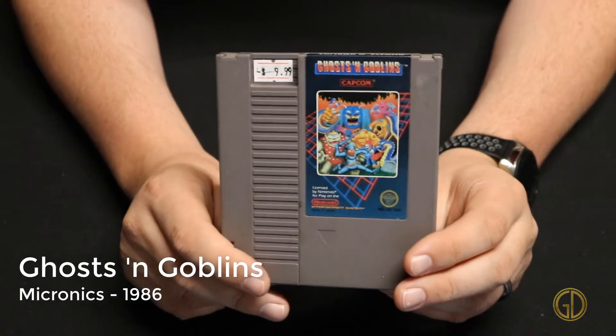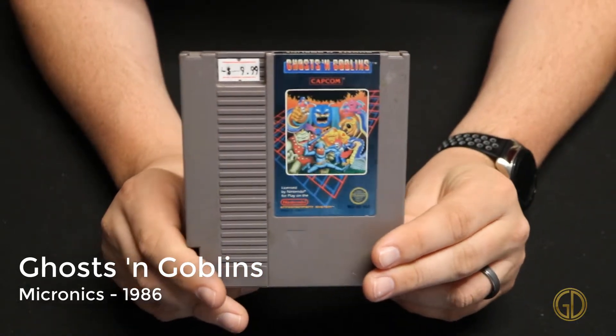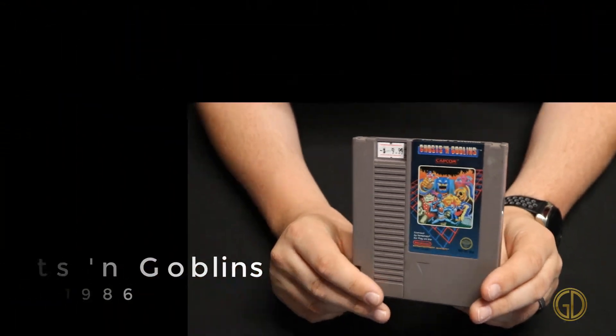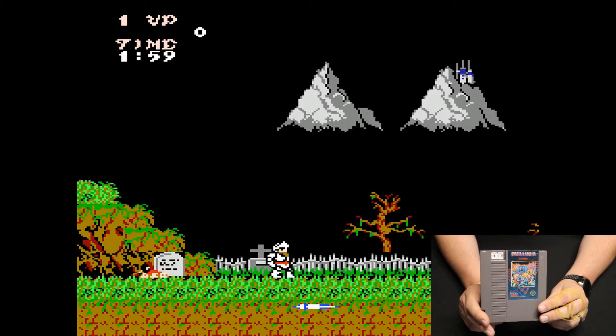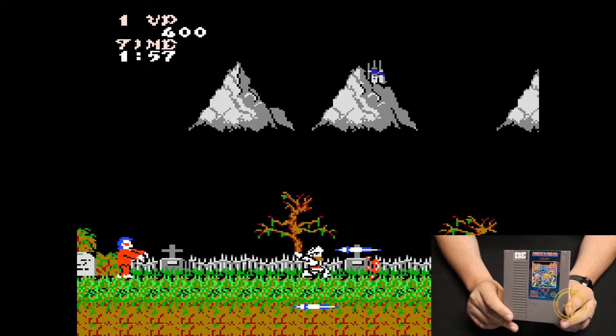Ghosts and Goblins was released by Micronix in 1986. This one ended up also being called Ghouls and Ghosts or Super Ghouls and Ghosts on the Super Nintendo. This game is awesome — it's insanely difficult but so much fun, and it's a classic side-scrolling game.